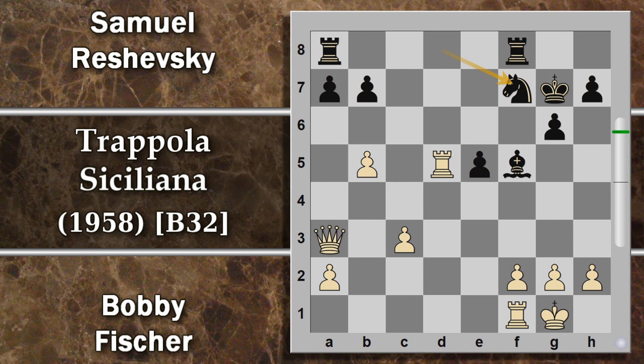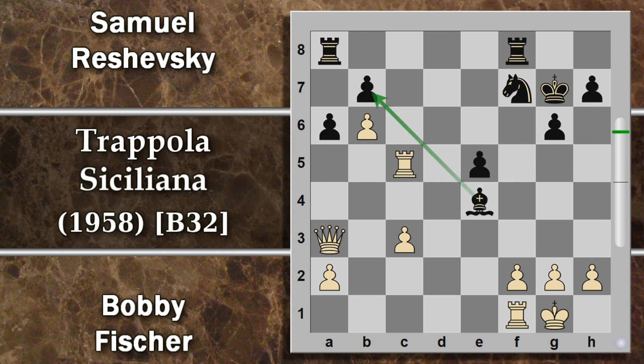Non ci si può permettere di semplicemente spingere b4, perché la donna entra in e7. Quindi giustamente cavallo f7, tra l'altro riporta il cavallo nuovamente fuori della stalla. Però torre c5 con l'idea di entrare in settima e creare danno. Qui viene spinto a6, cercando qualche possibile controgioco sulla colonna a in caso di cambio. Però su b6, questa possibilità è completamente resa innocua. Per cui segue alfiere e4 con l'idea magari di difendere questo pedone o interferire con le linee delle torri. Ma qua semplicemente torre e1 attacca alfiere e pedone.